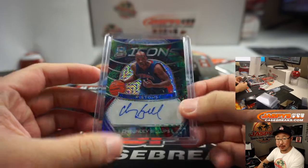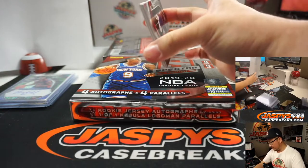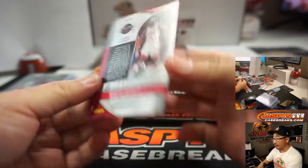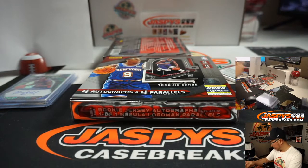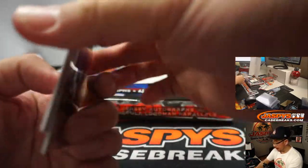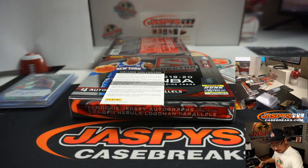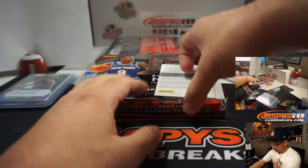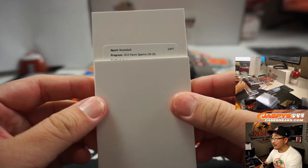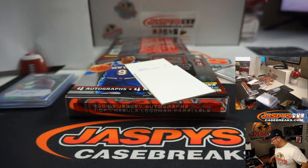We've got a redemption on the bottom. There's James Harden, 38 out of 49 — that'll be for Matthew. We've got Mufundu and Chris Paul, both not numbered. Robert gets any and all redemptions, so let's slow play what he's going to get. Rookie Jerseys Autograph Celestial.